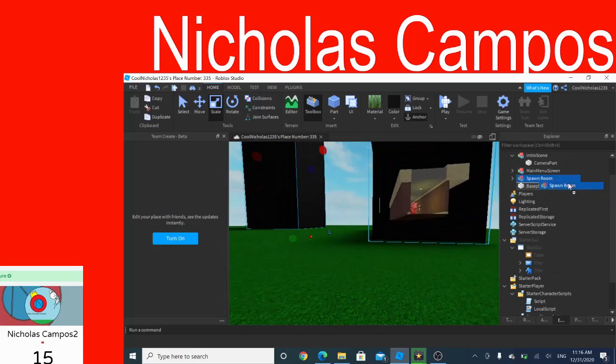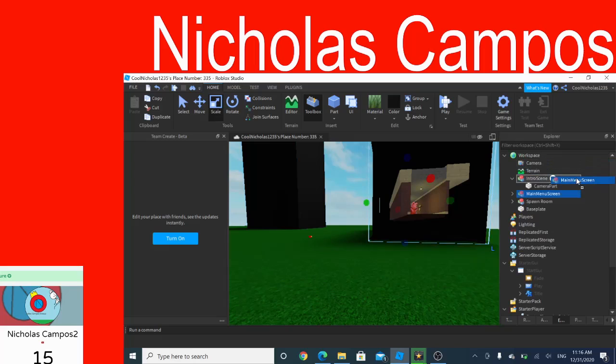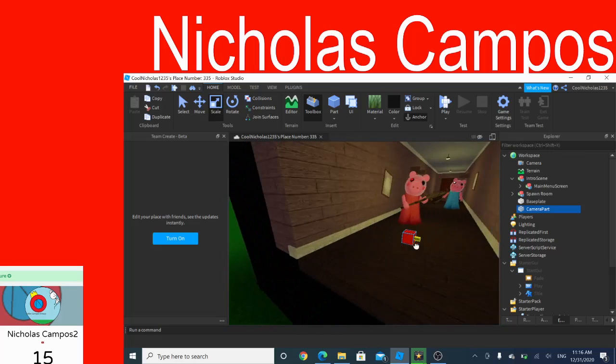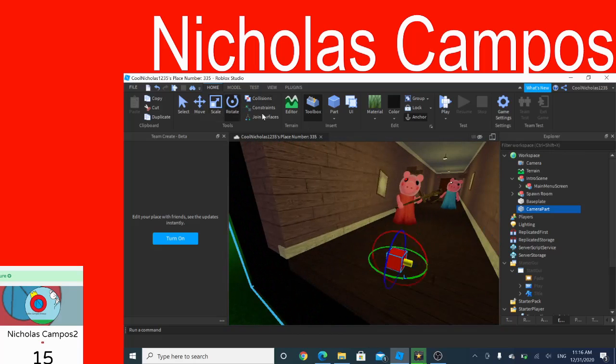Now drag your menu screen into your intro. You can drag out your camera thing, but you have to put it back in your intro when you're done positioning your camera. My camera is going to be right here.